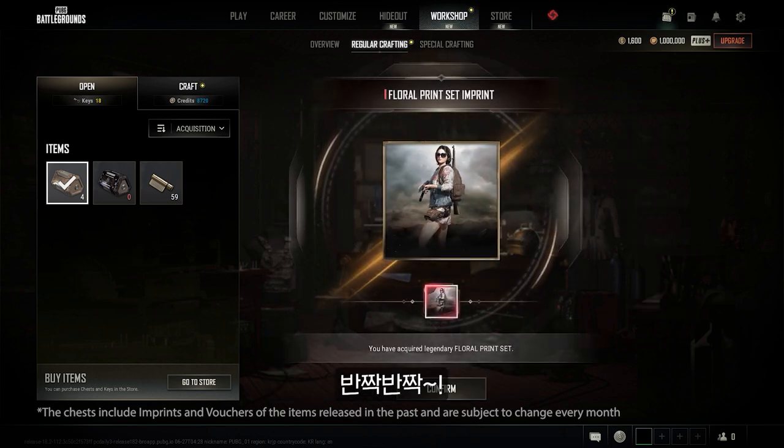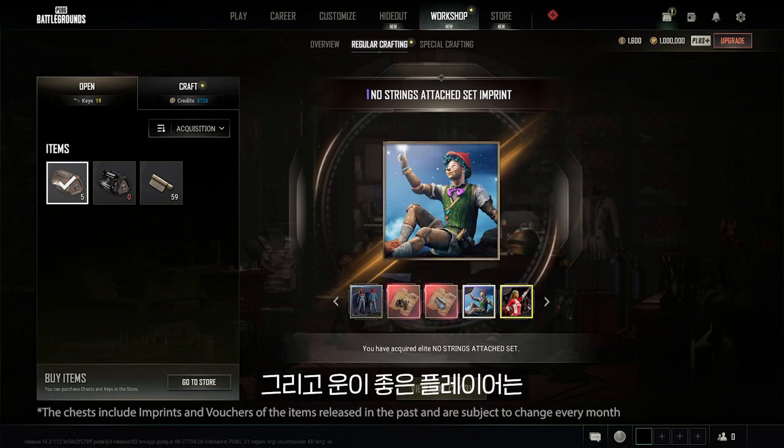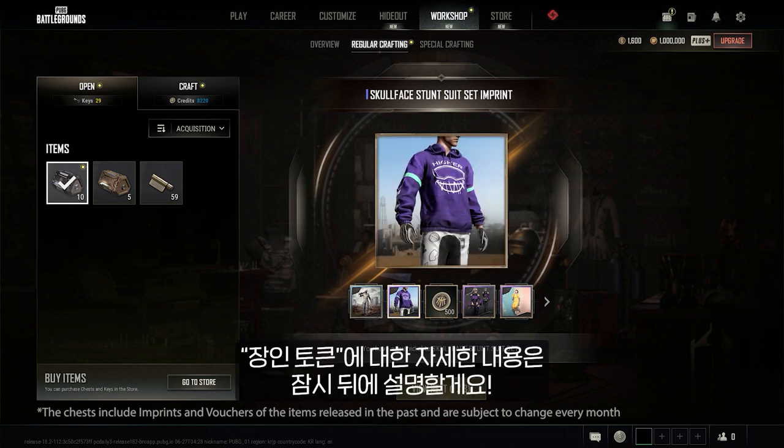Shiny! In there, you'll see there are imprints, vouchers, and credits. Sometimes, the battleground gods may shine favor upon you and grant you an artisan token, which you'll need for special crafting — but we'll talk about that later.